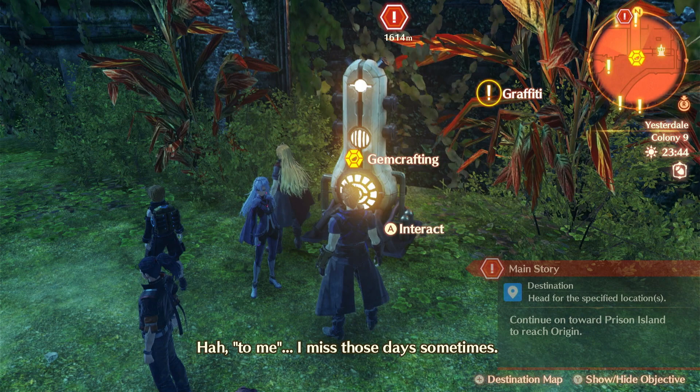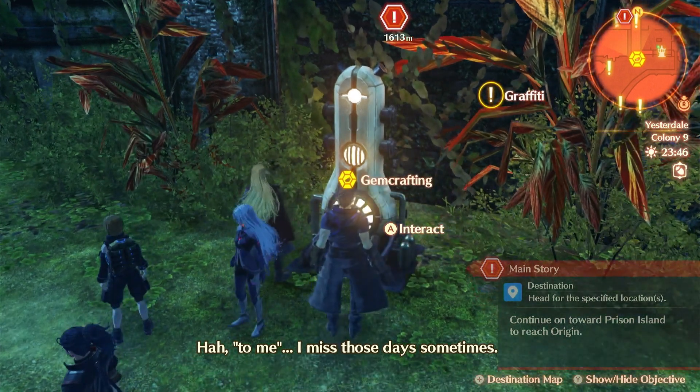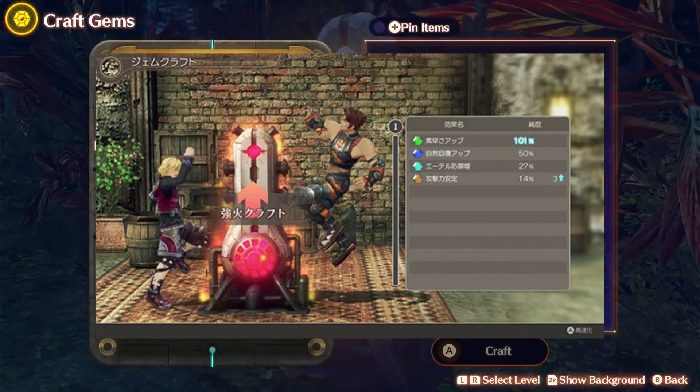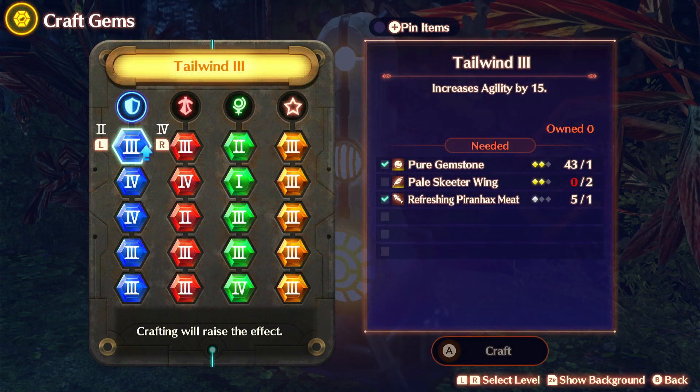Shulk says 'I miss those days sometimes.' I actually know that reference — when Shulk used to use the gem crafting thing he would say 'to me, to you, to me' a lot. That's pretty good.